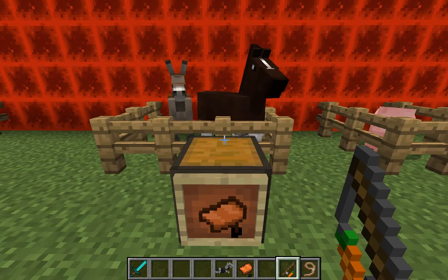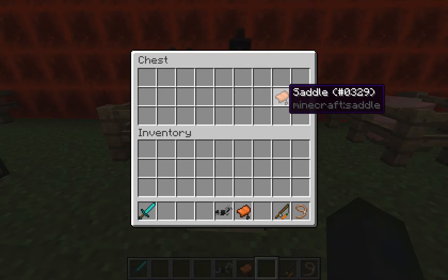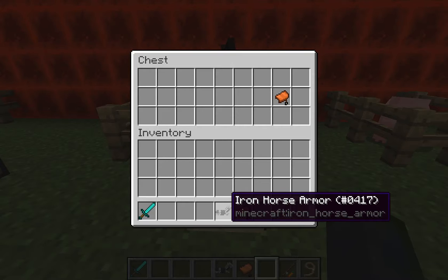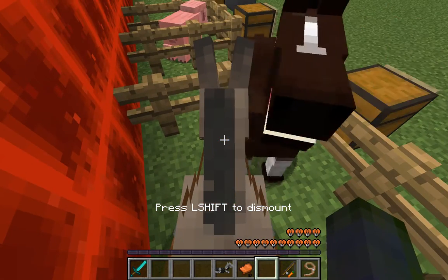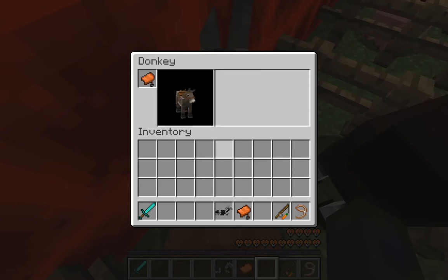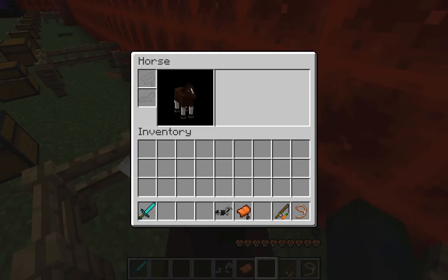With saddles and armor — I put armor next to it as well — you can't craft these in vanilla Minecraft. In some mods you can, but in vanilla you find them in dungeons or chests, like in a village if you're lucky. You can use these with horses or donkeys. You first have to tame them, and with the donkey you press R to open inventory — it only has one slot for a saddle.